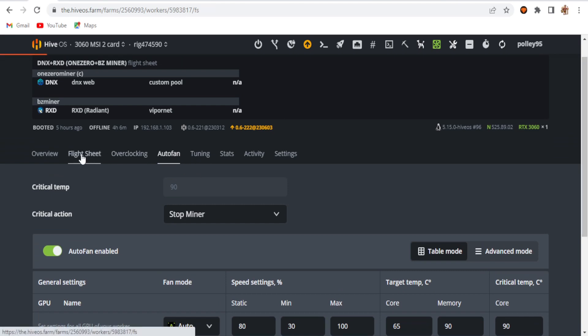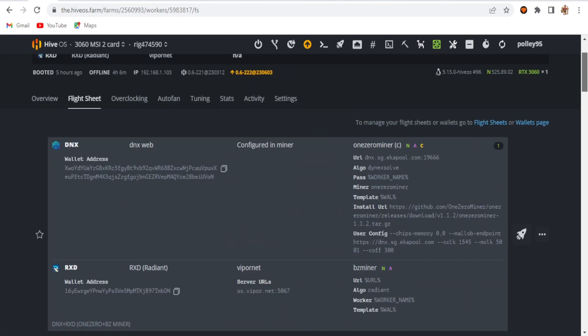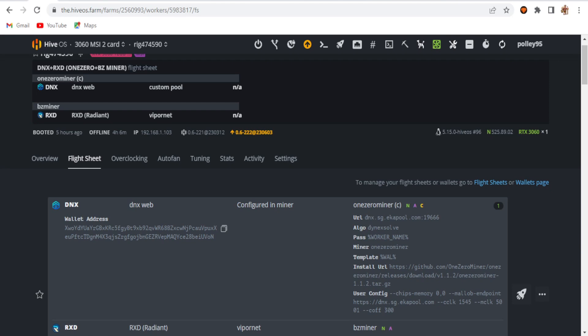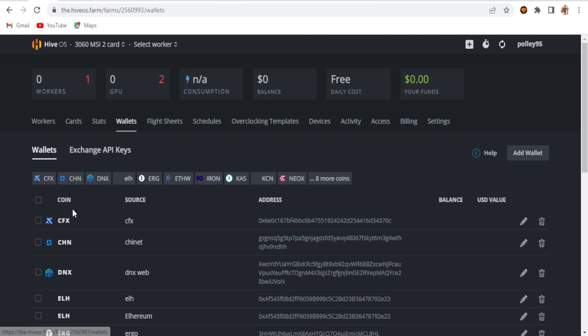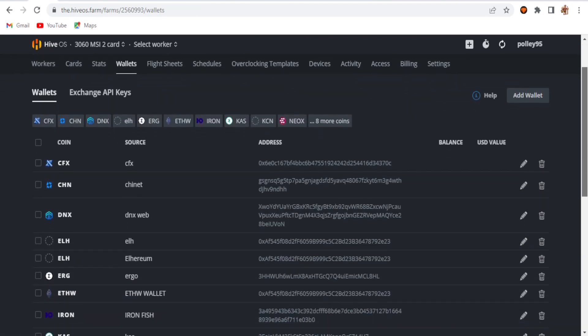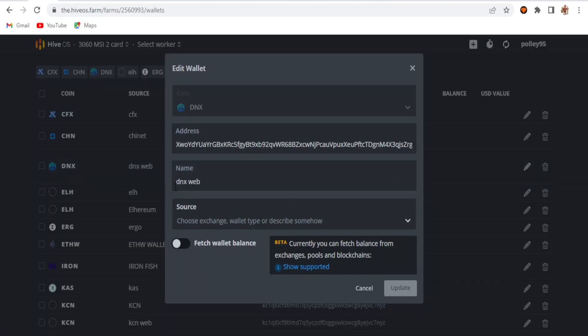All the overclock settings and other settings I'm using are in my flight sheet. To create the flight sheet, first I'll show the wallet setup. In this area you can see my Dynex web wallet — just click on that, select the Dynex coin, select your wallet address, paste it in, and update your wallet.